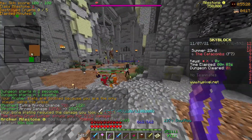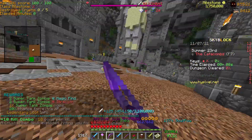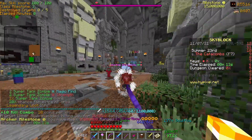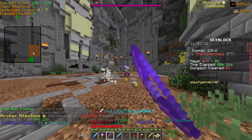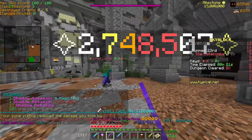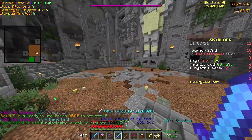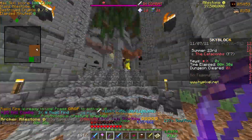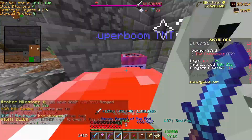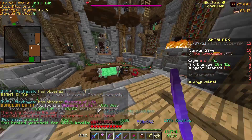I'm gonna teach you about Hypixel Skyblock frag running. It's a really good source of income and it's gonna stay relevant as long as the wither armor stays relevant. Frag running is when you go in a dungeon and party a frag bot, or go into a floor one in party finder and get some random player, then warp them into a floor seven run. Actually don't do that — there's an entire server for frag running.